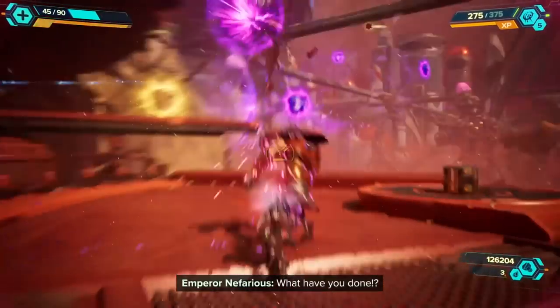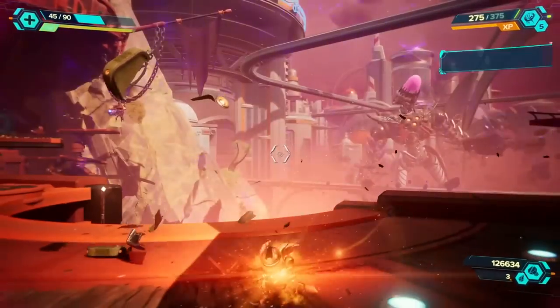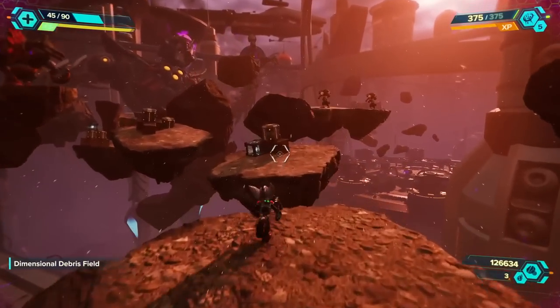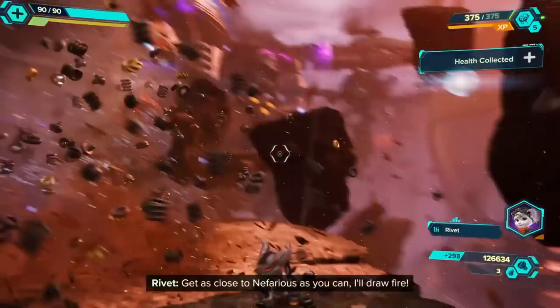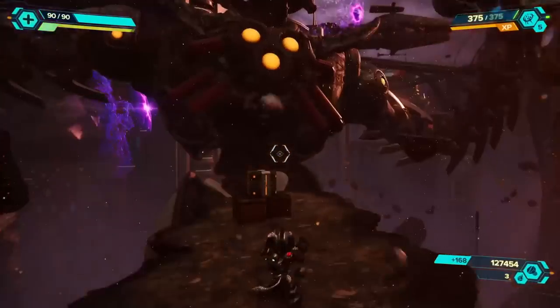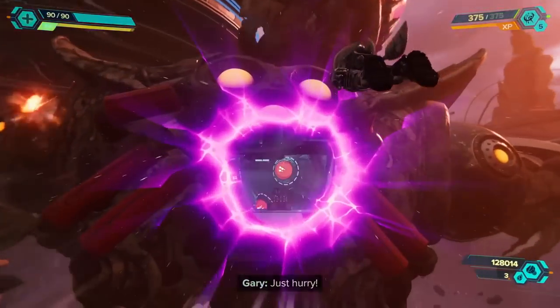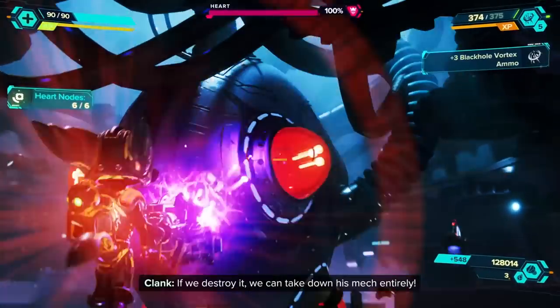What have you done? Destroyed him. Oh no, no no no no. We were really high up — whew, good landing though. Okay, got it again. All right — zip over. Definitely grab ammo where I can. Oh no, I thought you said to go over there. There we go — whoa, there it is! The heart. The heart chamber. Take down his mech entirely — destroy all the heart nodes.